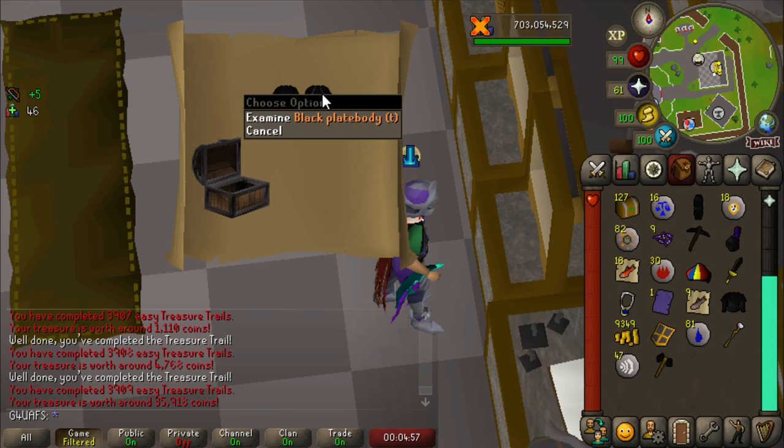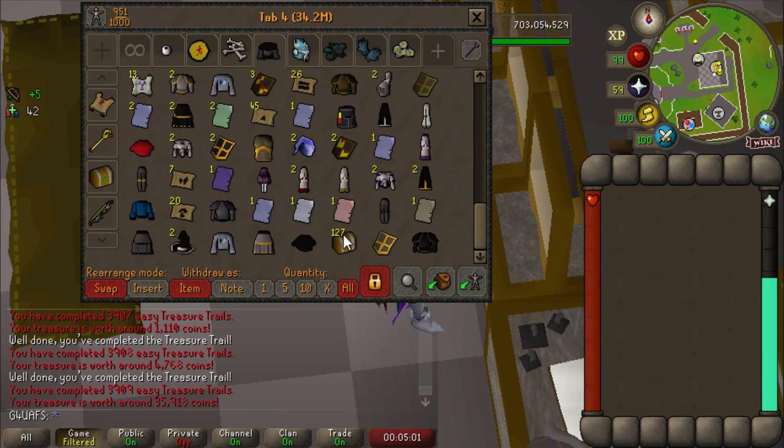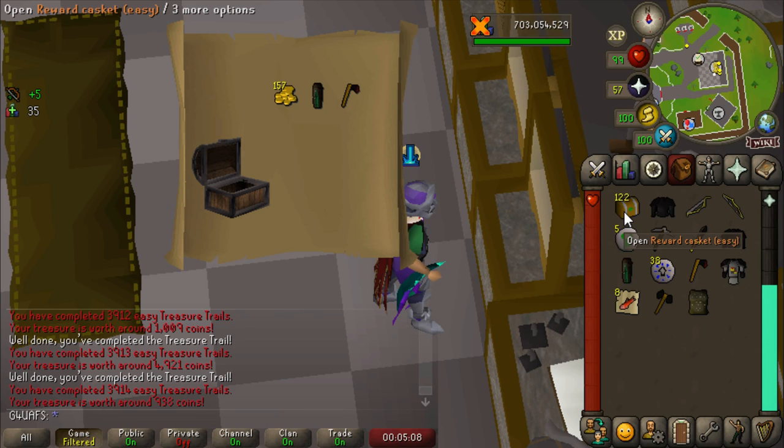We just got the Black Platebody T and then the normal Black Platebody in one clue — that's the beauty of clues; you really never know what you're going to get. Unlike a box of chocolates — why did Forrest Gump say that? Every box of chocolate I've ever seen says exactly what kinds of chocolate are in it.